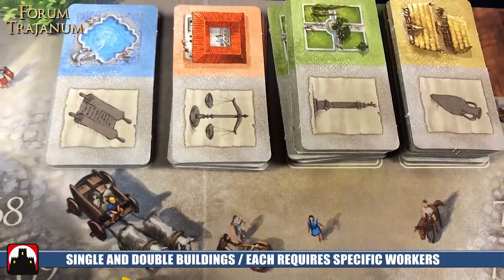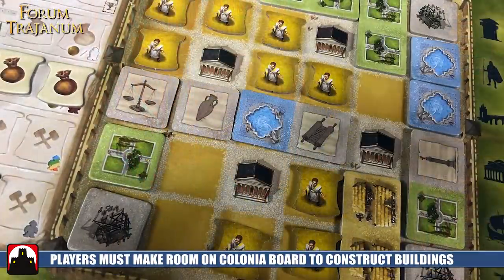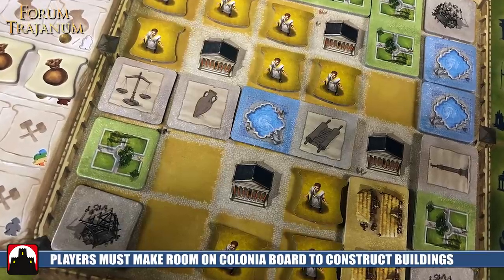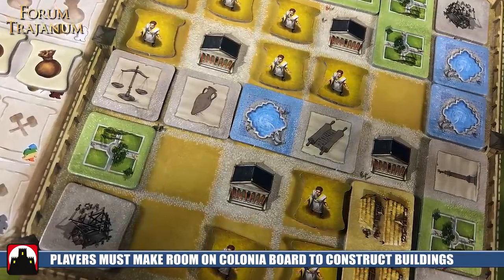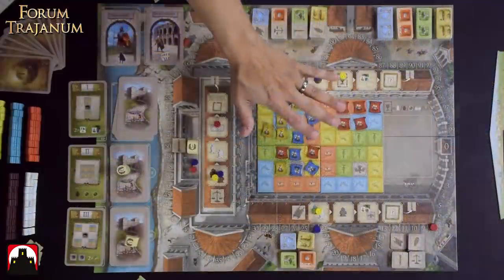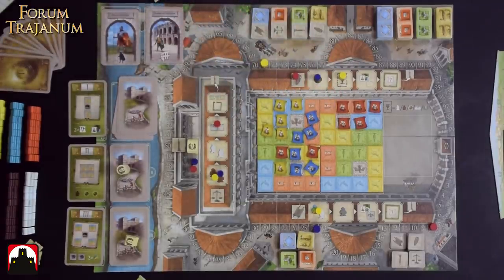You also have to make sure you have room on your colonia board. When you build, you can never build over a temple, never build on a colonia tile that's already there, and can't build on a previous building. If you build a colored building, you have the option of shipping those envoys to the forum or trading them according to the color that you placed. So if you built a green building, you can take one of your envoys and ship it to a green location on the board.